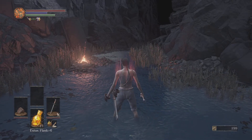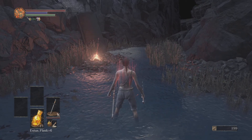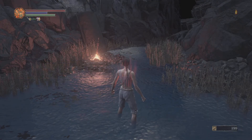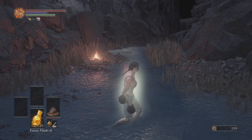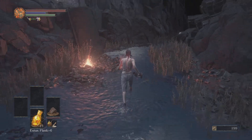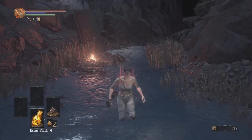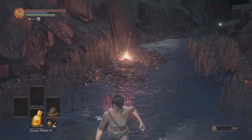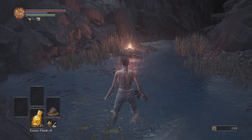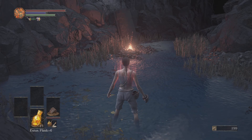He'll kind of buff up like that, and then he'll take his little halberd and charge forward at you — kind of like he's doing a joust on a horse. He'll charge forward, and if you're about this far away, you'll be fine. As soon as he's done charging, he'll spin right into an overhead attack, just very similar to the one that we parry in the first phase.